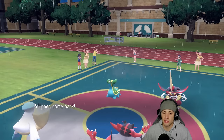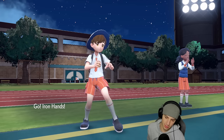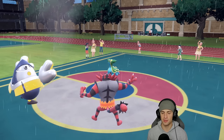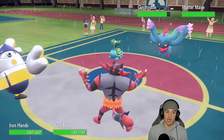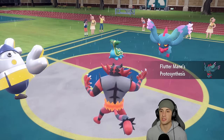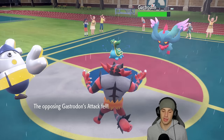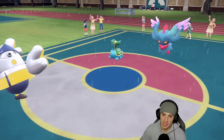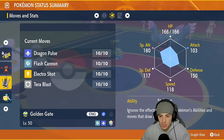Now I can Heavy Slam that Flutter Mane next turn. Parting Shot comes out getting both a Special Attack and Attack drop in the same turn. I'm thinking about going into Archaludon or going back into Pelipper to save Archaludon. Archaludon is nice though — his Speed is 118, he'll be faster than Flutter Mane with Tailwind. Let's bring out Archaludon.